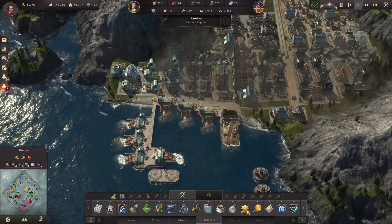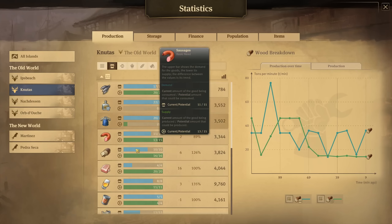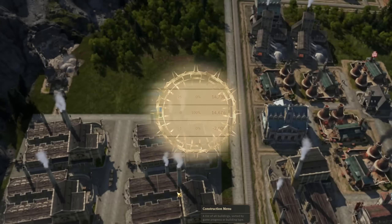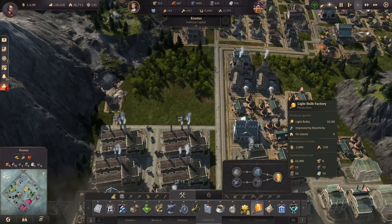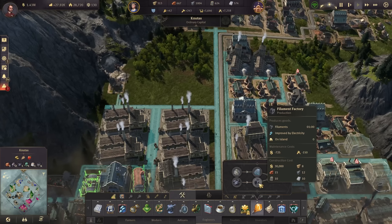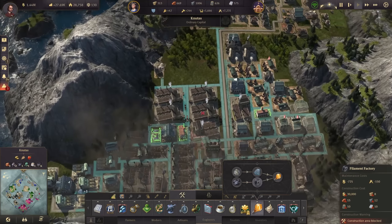The spectacles are already coming in. The other thing we still wanted is light bulbs — the last good we need. For that we need the filament factory and then the light bulb factory, plus glass. We have a demand of two light bulbs per minute right now, probably going up to eight. That would mean eight light bulb factories normally, but with electricity we only need four — and those four also require four filament factories for the full production cycle.